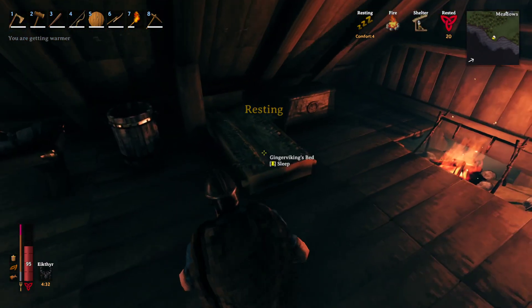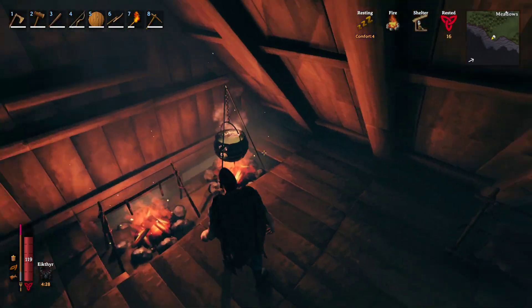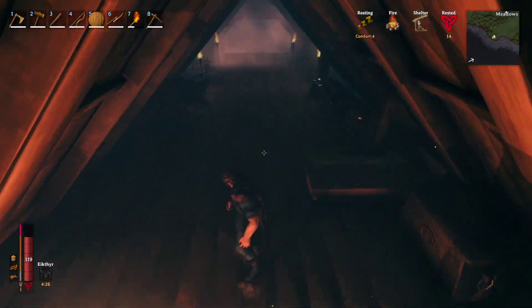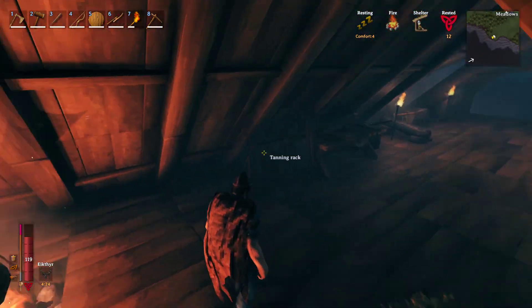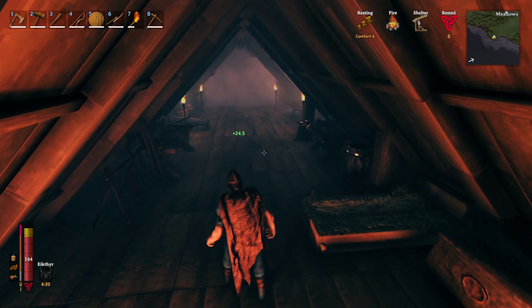That's health and stamina in a nutshell — that's how the two systems work. End game, you'll want to strive towards higher-level foods like what we're using currently. I think this will be a pretty good setup when we go to fight the second boss in a day or two.